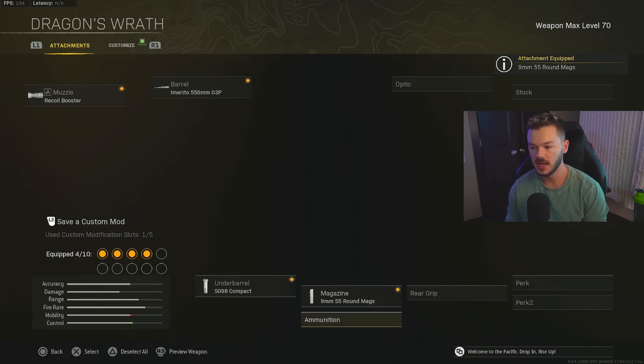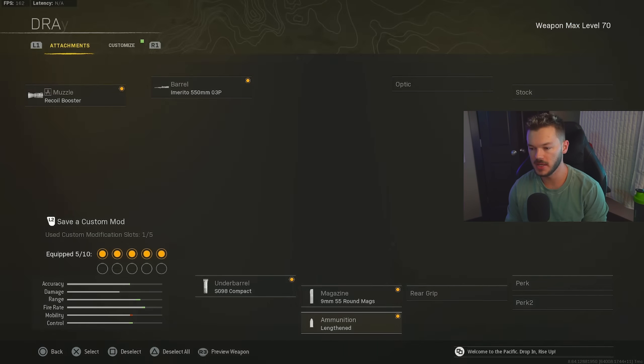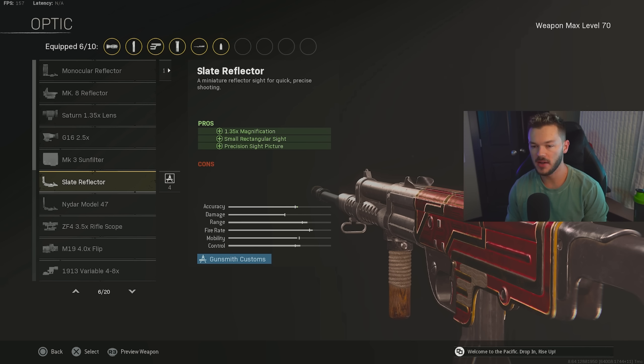For ammunition, you can use Lengthened or Subsonic. Subsonic keeps you off the mini-map; Lengthened doesn't, but personally I don't care on Rebirth solos — I actually like people knowing where I am when I'm going for high-kill games. For the rear grip, we're using the Grooved Grip for aim-walking speed, horizontal recoil control, ADS movement speed, and aiming stability. For the optic, the Slate Reflector is the way to go — iron sights aren't terrible but a red dot is better for a loadout gun.